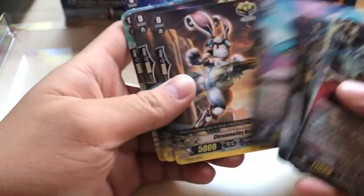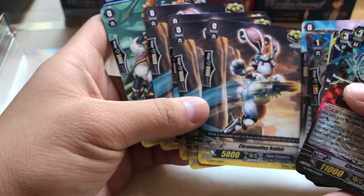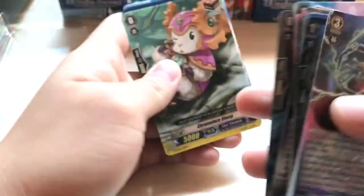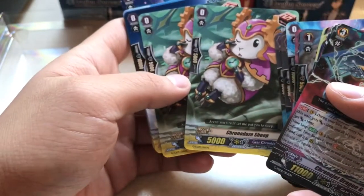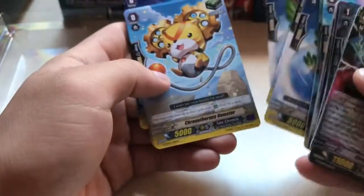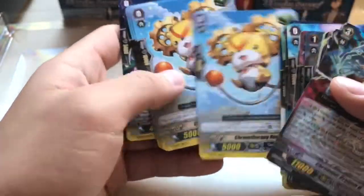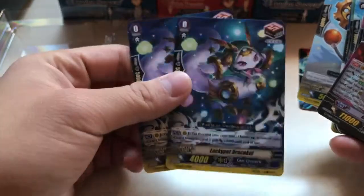Chrono Dragon G for the starter. Chrono Valley Rabbit — I was actually hoping to get him, because I believe the foil stamp of him is worth quite a bit at the moment. Chrono Doe Sheep, two of him. Four Chrono Timer Leghorn. Another one that's really pricey right now is Chrono Therapy Hamster — you get four in the deck.